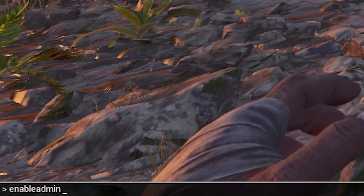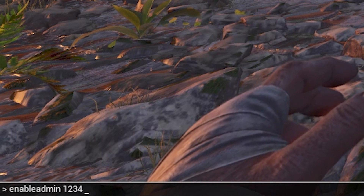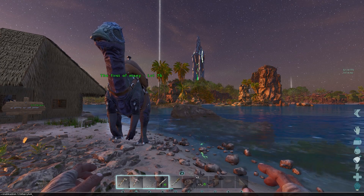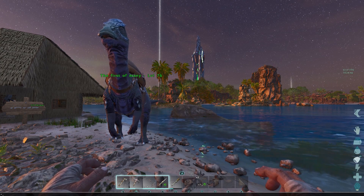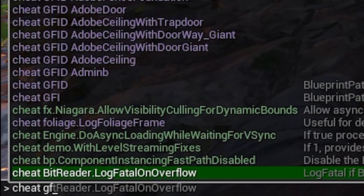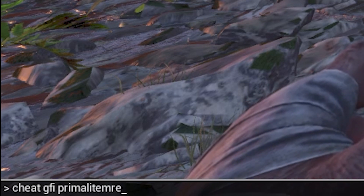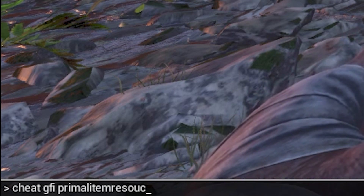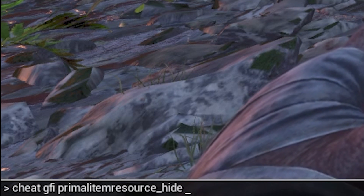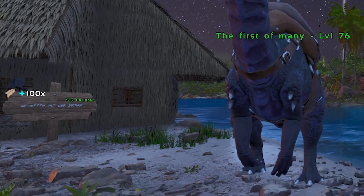Say you want to enable admin, you would type 'enable admin' and then put the password — so your password might be something like '1234' or 'harrybob'. You click Enter and that would enable admin. Then if you wanted to get hide, you would do 'cheat dfi primal item resource_hide'.